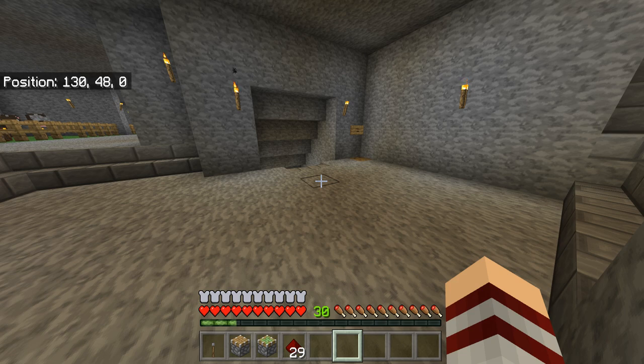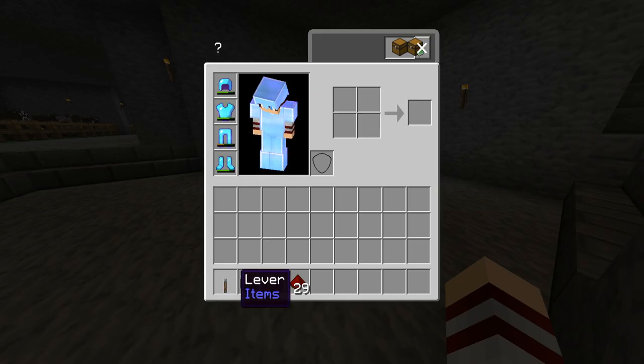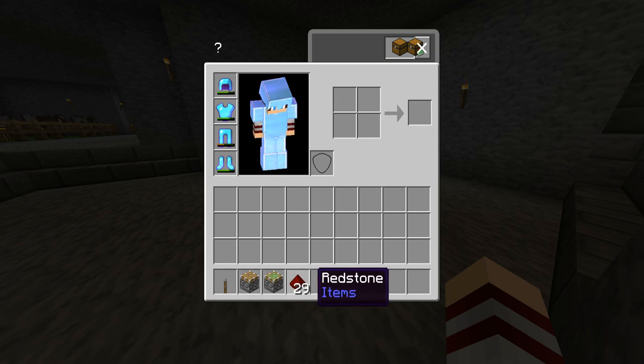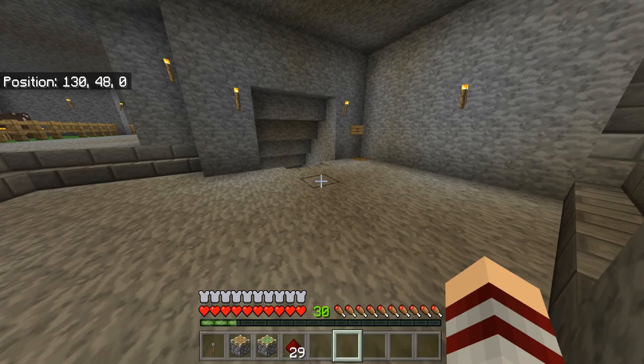But it's actually a super easy achievement even though it sounds really confusing. So today I'm going to be showing you guys how to get this achievement. This is all you need right here: you need one lever, one normal piston, one sticky piston, and a little bit of redstone. I'd say you need at least half a stack.